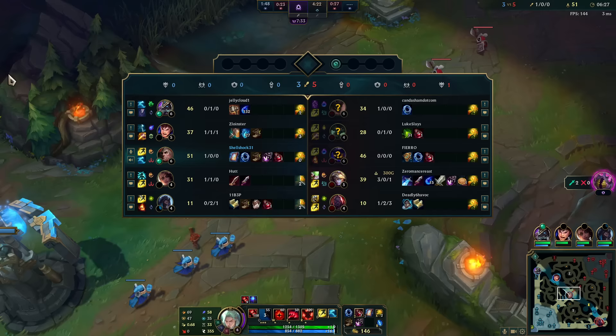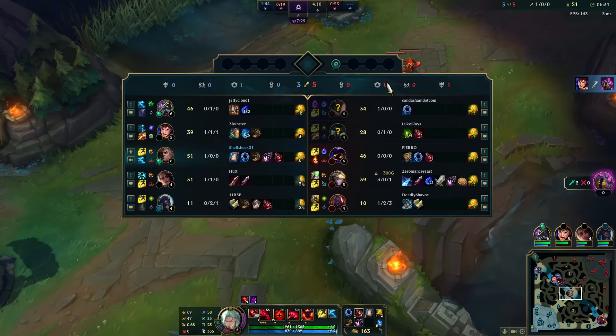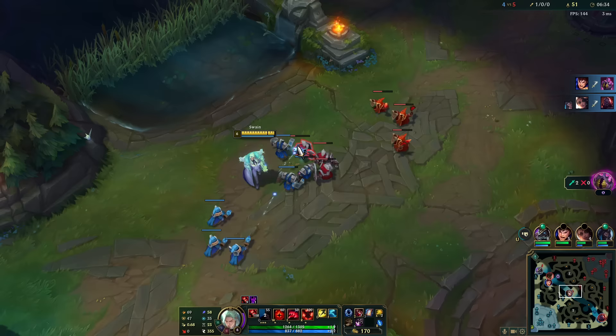We could get a Spirit Visage in there and then just have unlimited heals. If they don't buy any heal cut and I get Spirit Visage, I'll be unkillable for sure because the majority of their damage is magic.